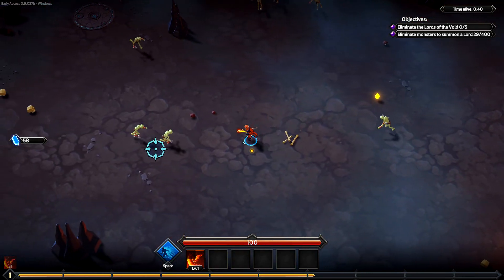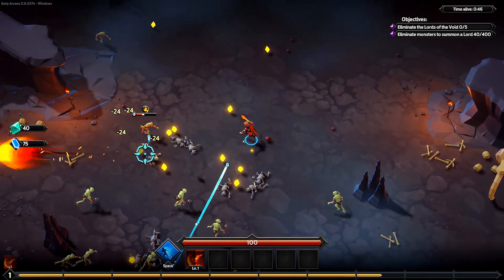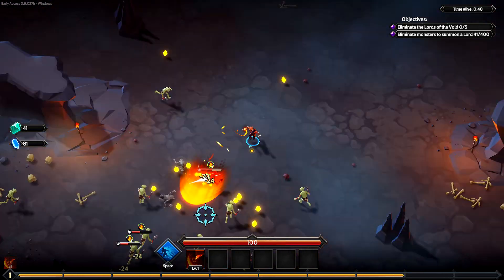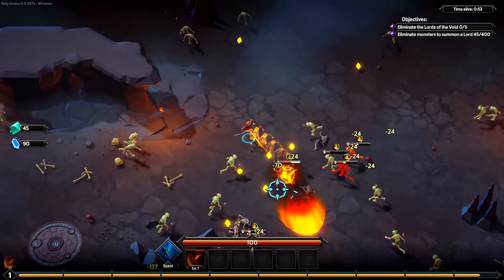I keep seeing things disappearing — can you guys see that as well? There's stuff vanishing. Is it the bones vanishing or something? Either way, those little orbs — the yellow ones or the diamonds, whatever you want to call them, gems perhaps — they're the experience.